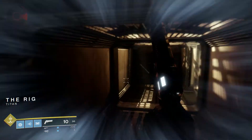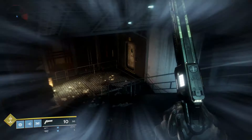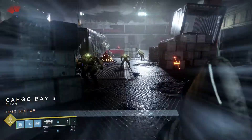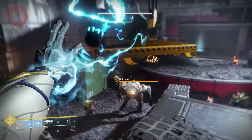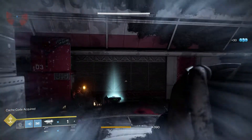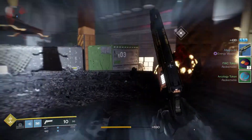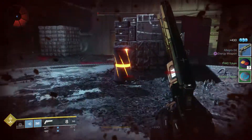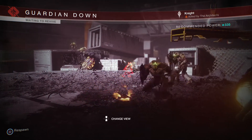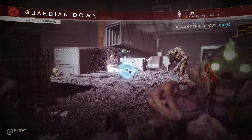Doing it one last time to show you guys — this will just keep going on and on. Got my grenade ready, chest is there and it's close. You're not even losing heavy — you'll get heavy every single time. And that's the easiest way to get your faction tokens this week. I hope you guys enjoy this and I'll see you guys in my next video.